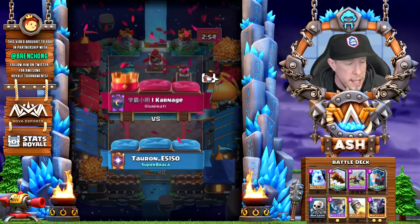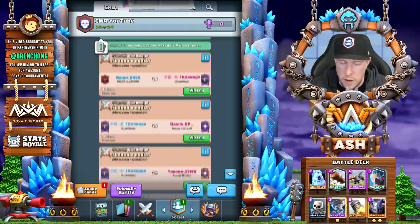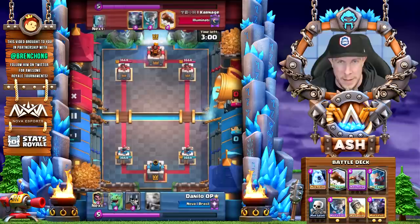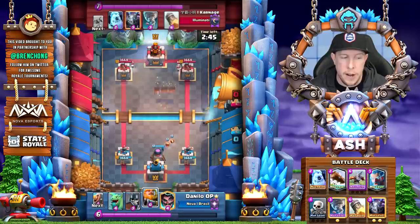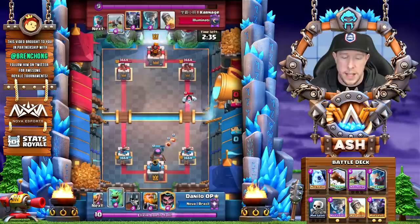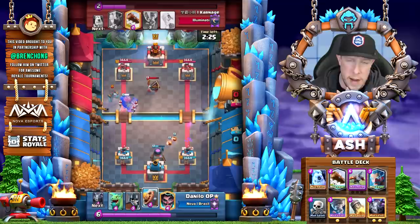Against giant, a few viewers have asked about this. Carnage says you always have to go opposite lane no matter what. Even if your opponent switches lanes when playing giant, you want to switch right back to the opposite side — if they're switching it's because they want to go same lane as you. You do not want to go same lane under any circumstance. Early in the game, try to defend the giant with cheap elixir and always expo after your defense — even if they have the giant back in hand on offense. Always go opposite lane.